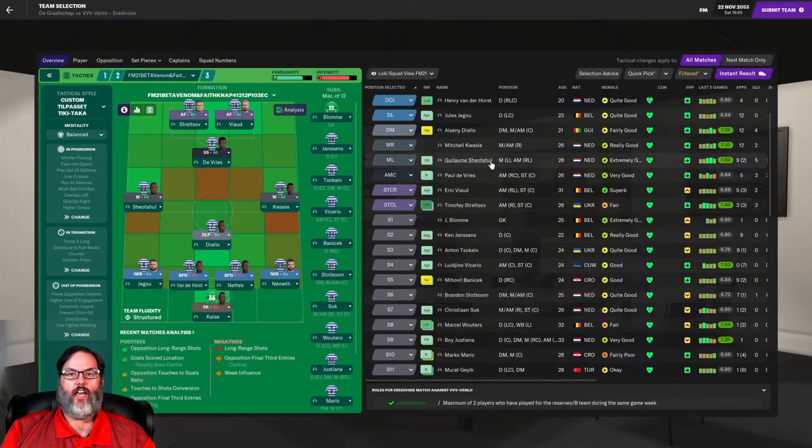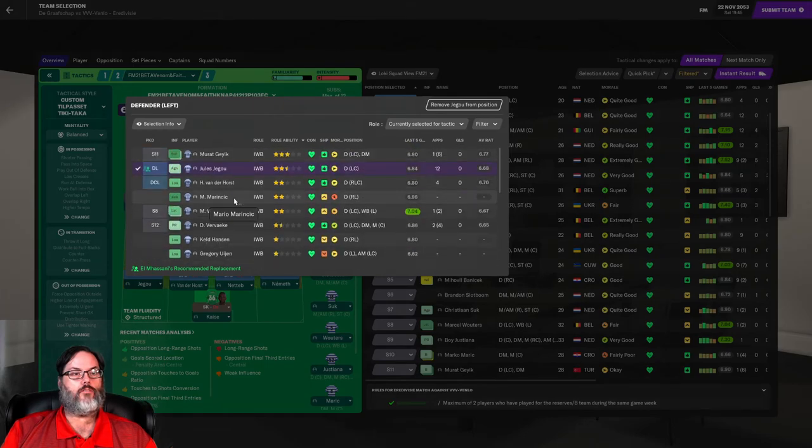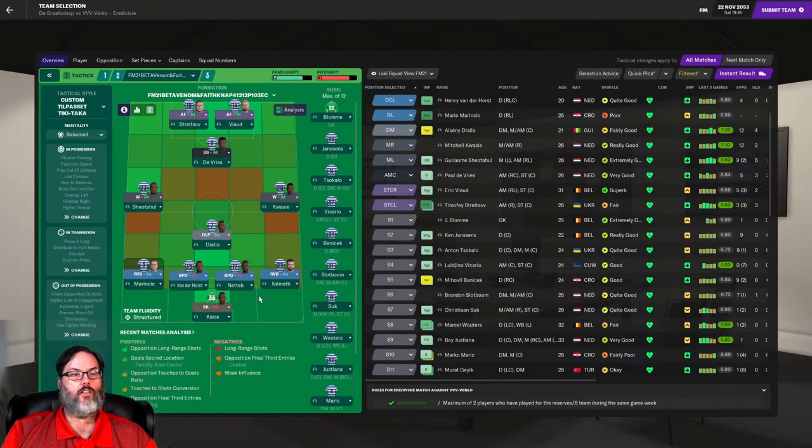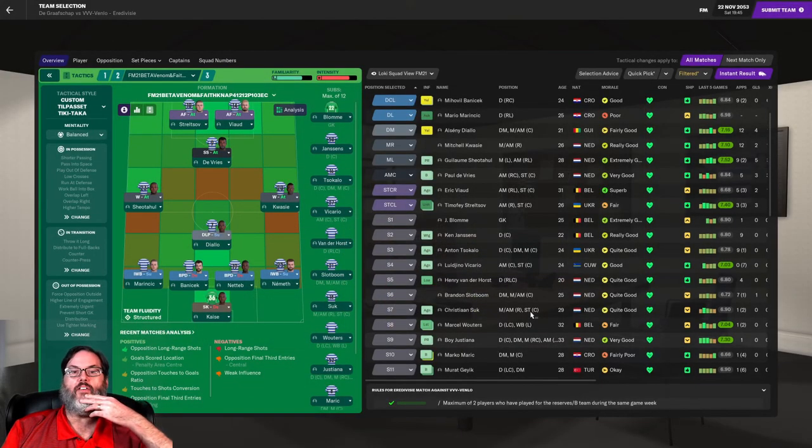Back for the match. Recently I brought back the 4-diamond-mid tactic. We're going with Stretelslav and Vyad up top, De Vries in the number 10, and Shedahull, Kwesi, and Diallo in the midfield triangle. Some players want me to bench certain guys and start Marinissic, but Banachek is my better player there.